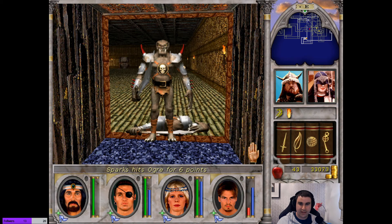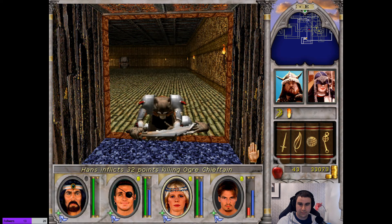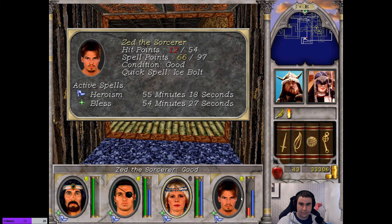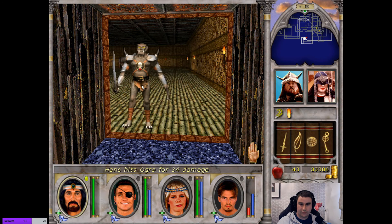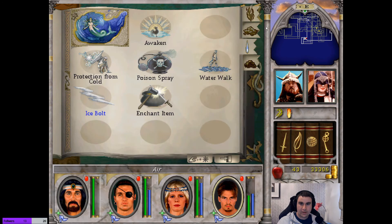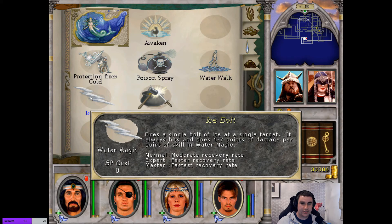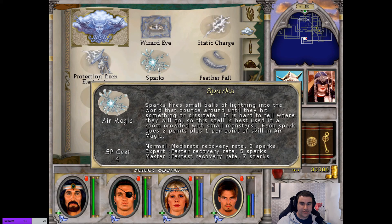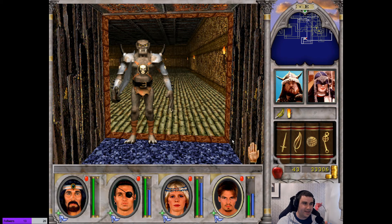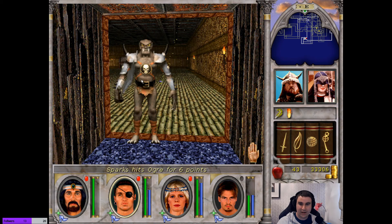I don't know why I'm not using my spells here — I'm going to do more damage if I use them. Ice Bolt's doing a lot of damage. But with Sparks, I'm hitting 3 times for 6 damage, so 18 — it's about the same.